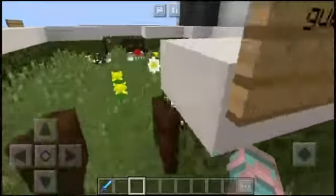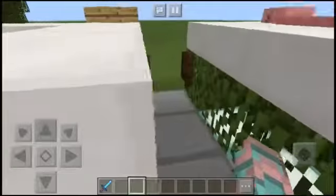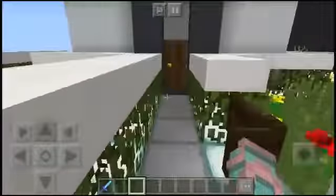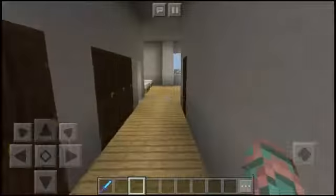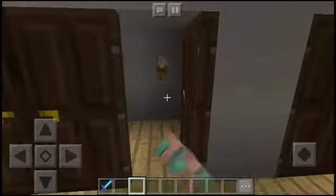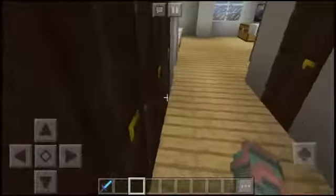Right here we have two cakes - I can eat them, well I can't because I'm in creative. Then it says 'Guest House' over here, so you go through here or you could have gone through the front. You open the door and what you've got here are two closets - they use tripwire hooks as hangers, which is really neat.